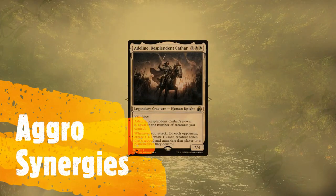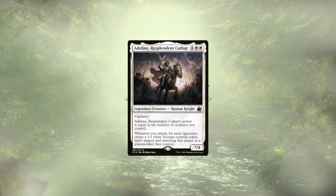Starting off our list with Adeline, Resplendent Cathar, who would normally make us three 1/1 attacking humans whenever we attack. This of course gets doubled up to six 1/1 attacking humans. And over time, these little bits of chip damage are going to get through, and we're going to assert just little bits of piecemeal from our opponents.